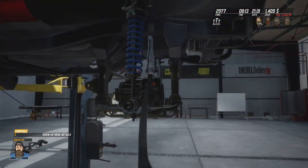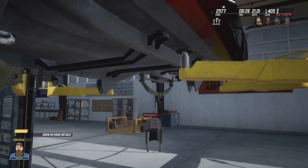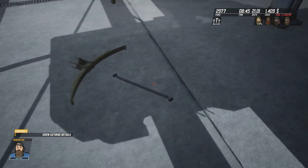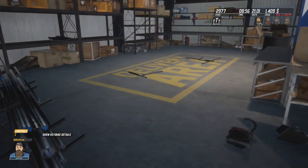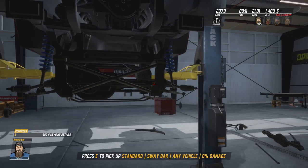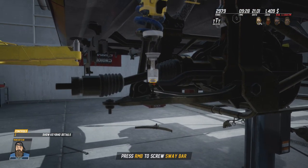Let's see here — which side was this? Left side. I don't think we're ready for the knuckles yet. Where does this block go? I think we already have some of the components. I'll take that front sway bar — put that guy in. Perfect.